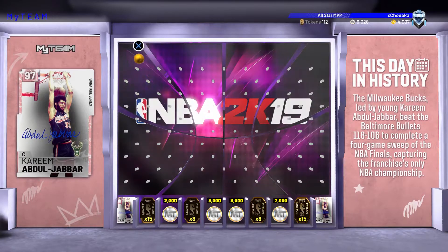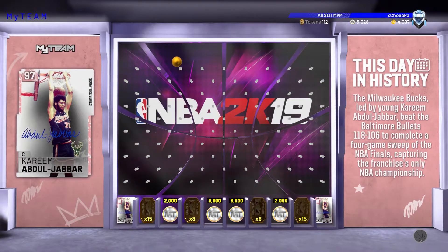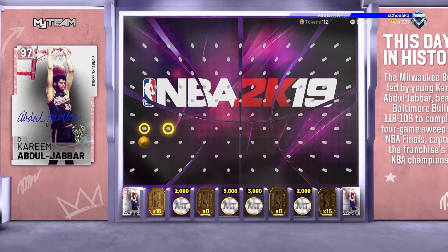You can see both in the corners for this Kareem locker code. We do have a good amount of tokens and MT in the middle as well. So I'm going to try to drop towards the corner, not too close to the corner, probably about there. Hopefully that's good enough — usually it'll bounce back in.